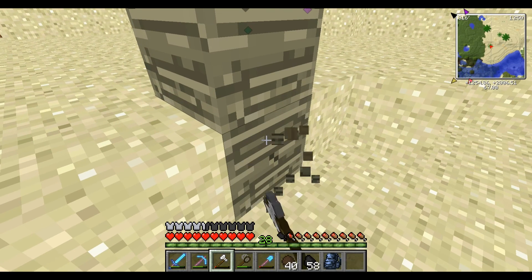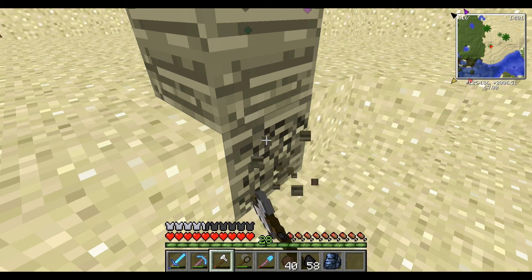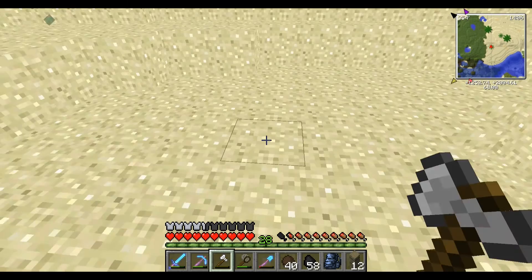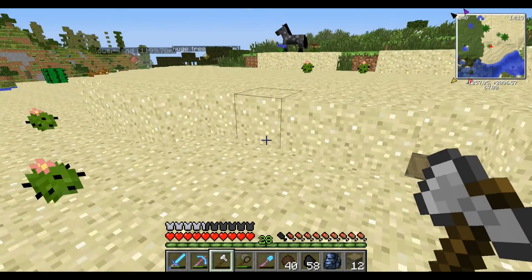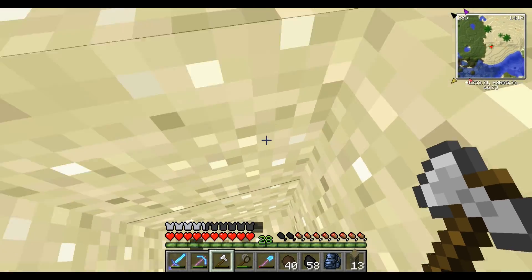Let's chop it down. I wonder whether it will work with Tree Capitator. I feel like it's going to because it's taking a long time to chop. Come on — we need to make a diamond axe as well. There we go. Did any coconuts or anything fall? No. Palm log. We didn't get a sapling either. Get that last little piece there.